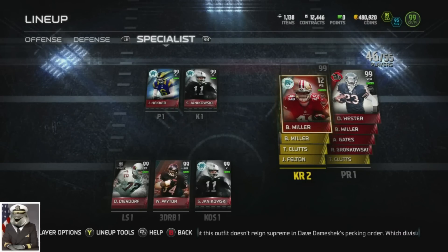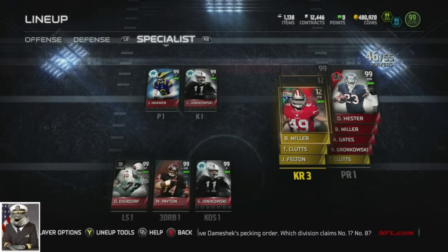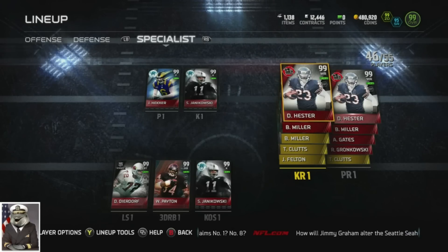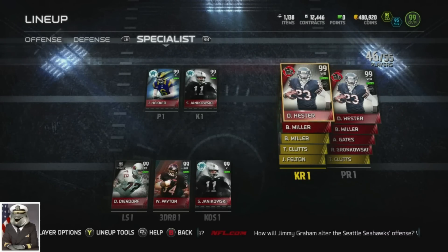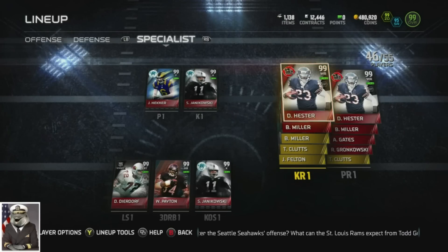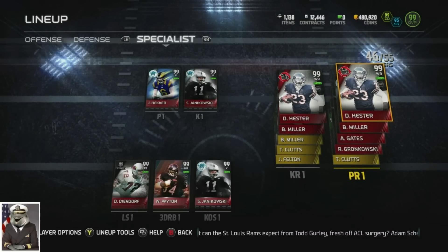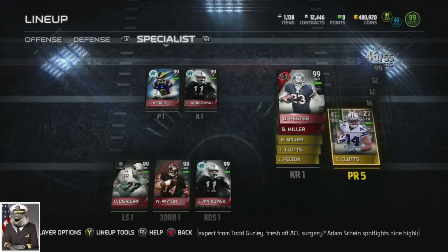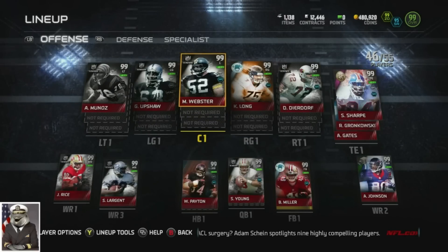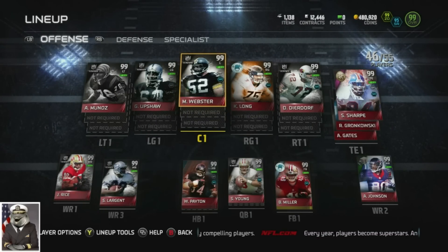Whenever I catch the ball with Hester, I have four or five guys in front of him that all have close to 90 run blocking or better, and that's what definitely helps me run so successfully with Hester. The blocking is good, and then from there it's up to me to make that one or two move. Every now and then he'll help me out by randomly breaking a tackle. For punt return, same thing - I just get my better blocking guys in to try and give me better blocks up the field.